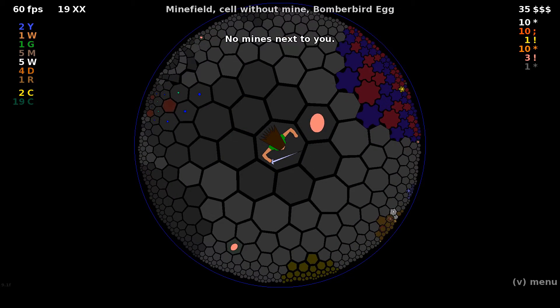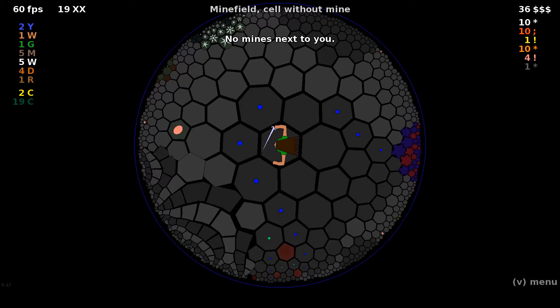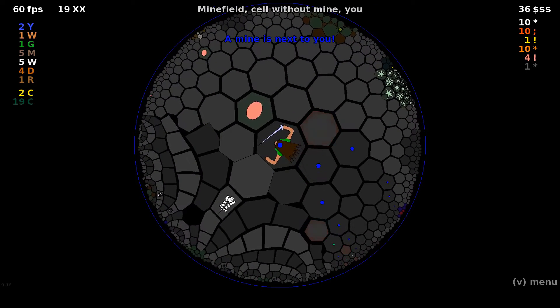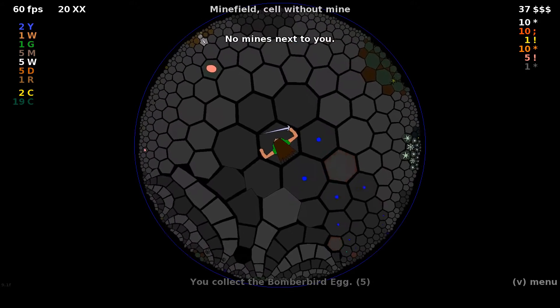Then we can come over here toward this egg. How many eggs? We only have three. So we have quite a bit of work cut out for us. That will tell us that one, which tells us that one, which tells us that one. And we know all those are safe, so we can hit him. Good, good, good — everything is good.